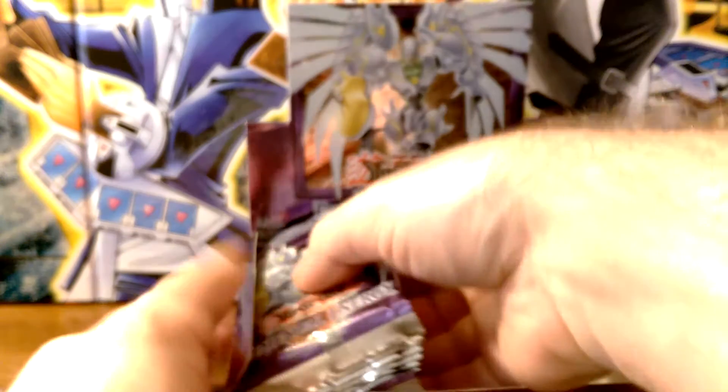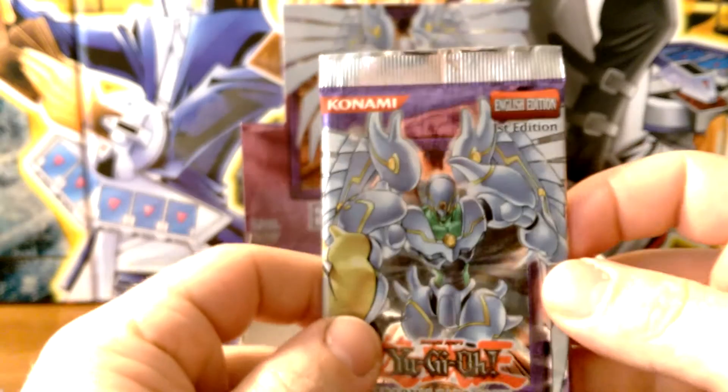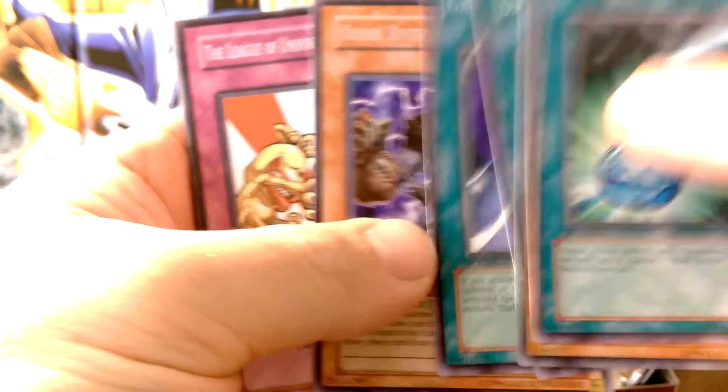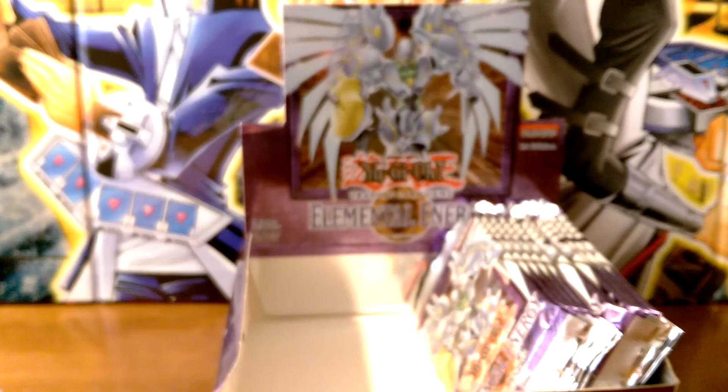We only have three holofoils so far — one ultimate, one ultra, and one super — so we're looking to get maybe three more supers and one more ultimate. Bonding H2O. We have a Broww, Huntsman of Dark World — he's probably the best Dark World card in this set.